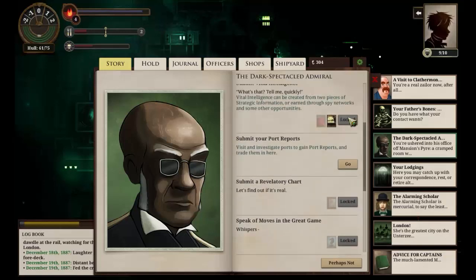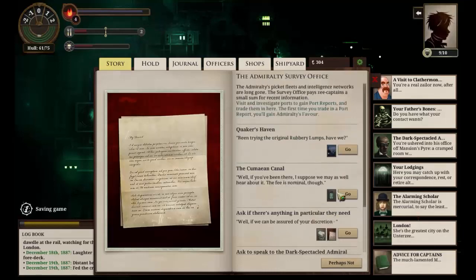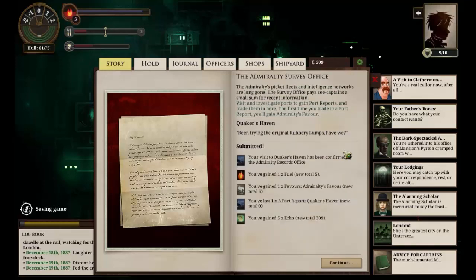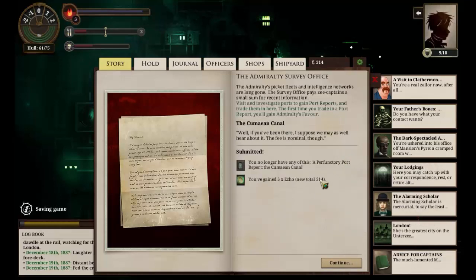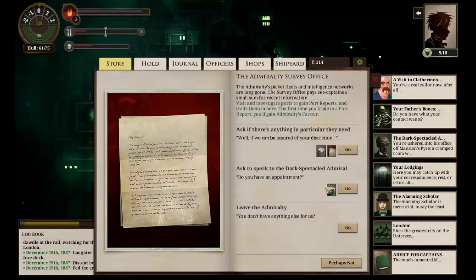Let's submit our port reports. Quaker's Haven. In case you don't know, there is a brand of porridge called Quaker's — and yes, if made wrong, porridge can often be rubbery lumps. That has gained us a point of fuel, gained us a favour, and gained us five Echo. Not too bad. And the Cumaean Canal — well, if you've been there, I suppose we may as well hear about it. The fee is nominal though. And we gain another five Echoes. I can live with that.